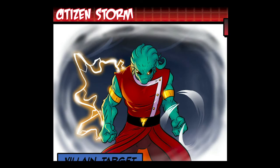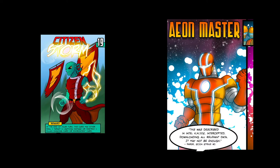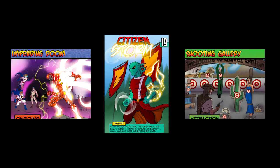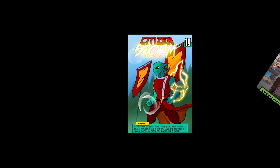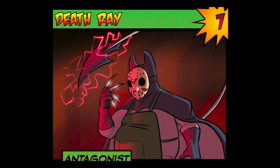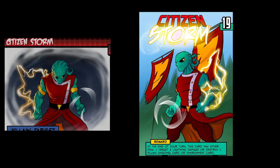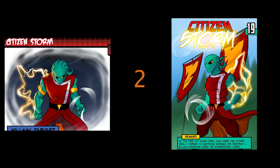Beat up Citizen Storm and you get… Citizen Storm. Yeah, he's the only mission baddie that fully switches sides. The things he did to you are exactly what he does to the bad guys: your choice of 3 damage to one target, or destroying one ongoing card or environment card. But again, 3 damage is minuscule, and in the entire Oblivion scenario, there are only 3 villain ongoing cards — 2 copies of Focus of Power and 1 copy of Impending Doom. You can get some use out of the environment destruction if you need it, but overall, Citizen Storm is a bit underwhelming, though redeemed mostly by how easy it is to finish his mission. I give him a 2.